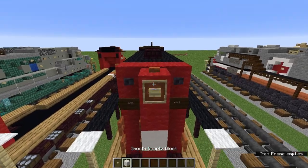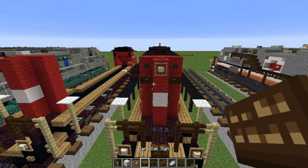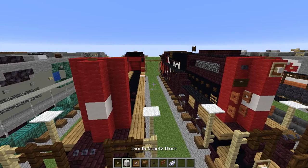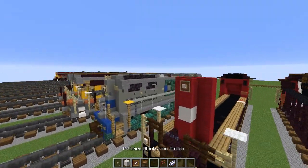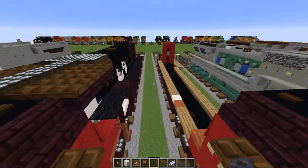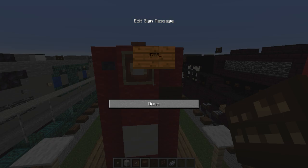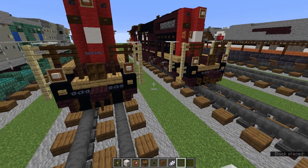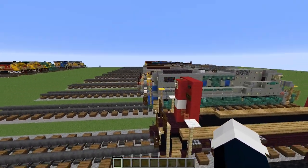Now we're going to do the rest of the details. We're going to need the birch button, smooth quartz block, item frame, dark oak sign, polished blackstone button, acacia fence gate, and white dye. Once you get all those items: add an item frame with a smooth quartz block, then a birch button in the middle, polished blackstone buttons on the sides. We're going to do the dark oak sign on the sides underneath — 37, 85. Do the same thing on the other side. Right here we're going to add one acacia fence gate, and here we're going to add two. That part is now done.